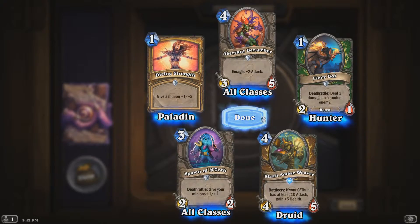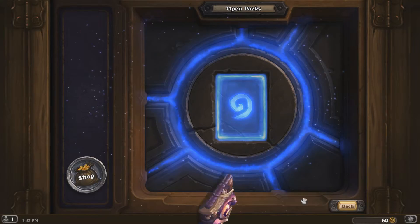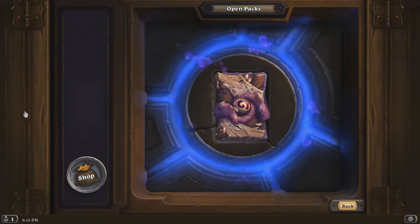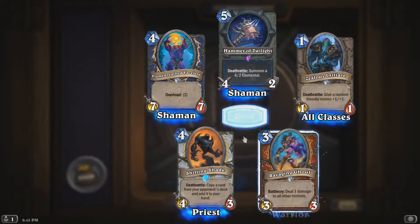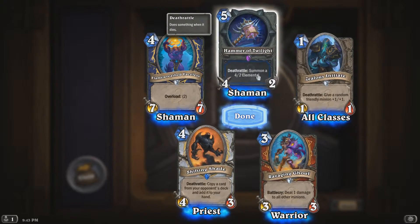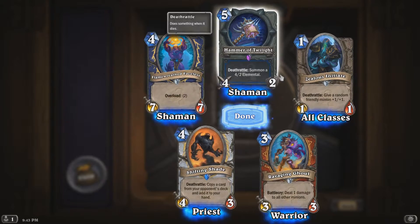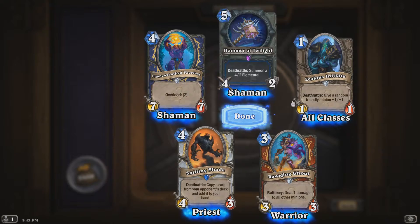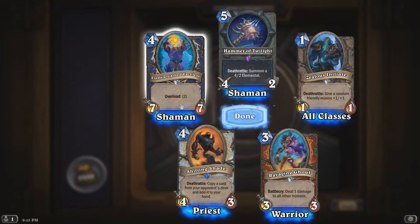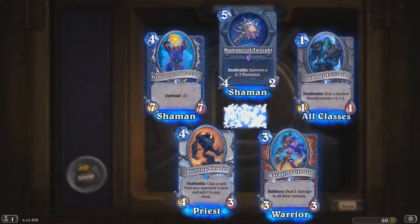Another simple pack — nothing special, I've already got most of these. Final pack — let's swish it around the screen for good luck. An epic — Hammer of Twilight: summon a 4/2 Elemental when destroyed. That's actually quite a good card — for five mana you get a 4/2 weapon and then a 4/2 minion when it breaks. Other than that, I've already got most of these. Not a bad pack opening overall.